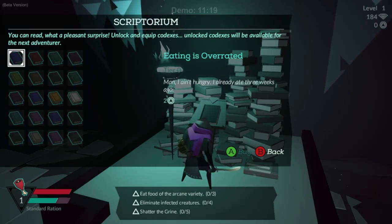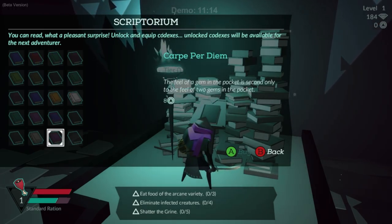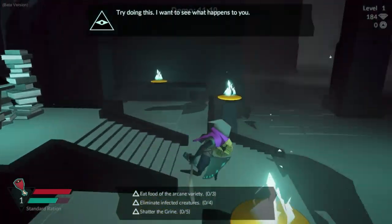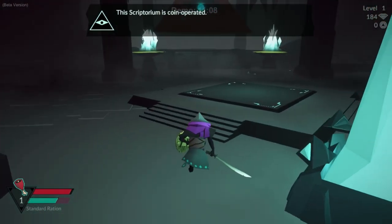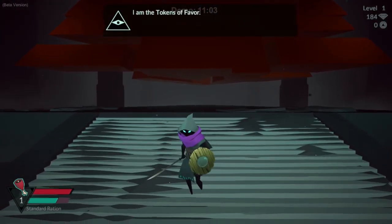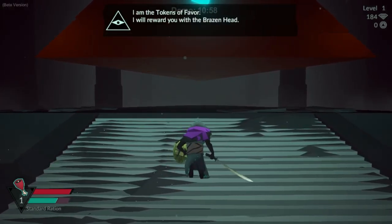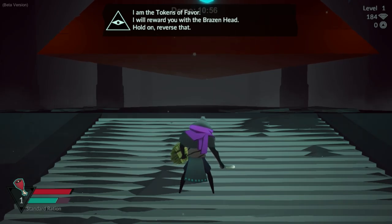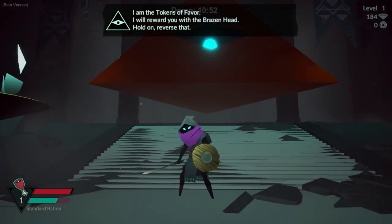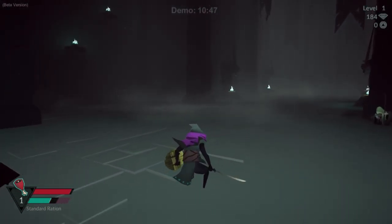The dungeon is procedurally generated. The starting hub area is the same every time, but as soon as you go through the door, you access a different dungeon each run. That's important because the game has permadeath — your character, once dead, is gone for good. However, there is an element of permanence: you can gain tokens of favor from the brazen god and use those to unlock passive bonuses and abilities that carry over to your next character.